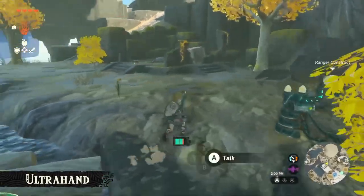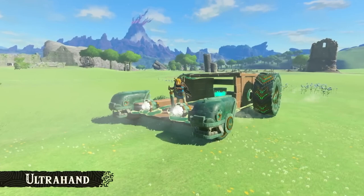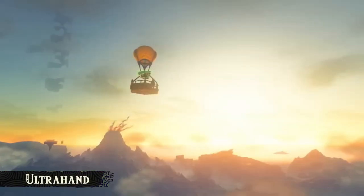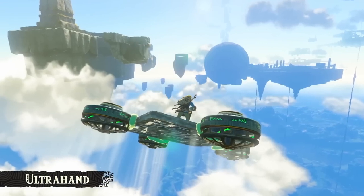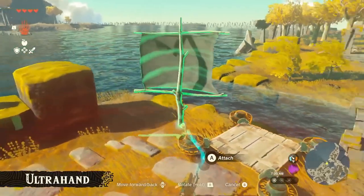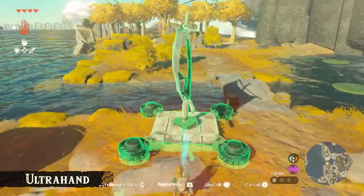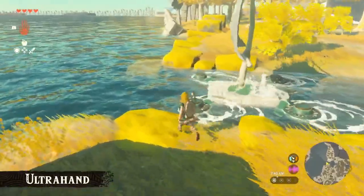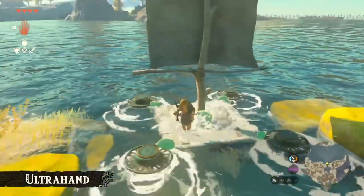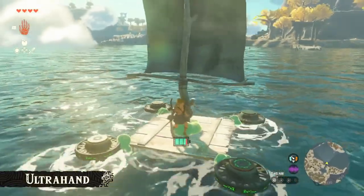We reached the other side. In the most recent trailer, we showed scenes of Link riding a large car and a flying machine. Those vehicles actually aren't in the game from the start — instead, you'll be able to freely craft them on your own. There are all sorts of objects you'll come across in this game, and depending on how you use your imagination, you can do a lot with them. Try crafting different things and explore this world at your leisure.